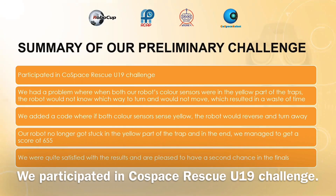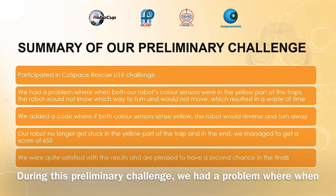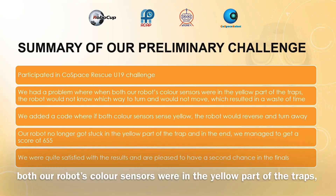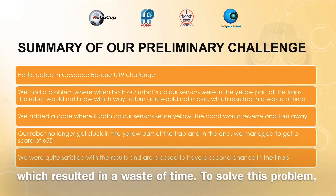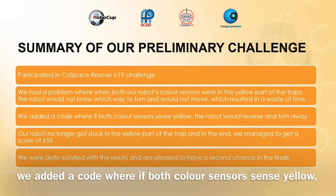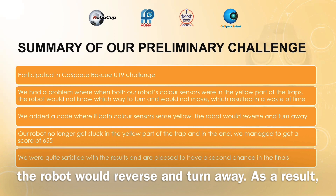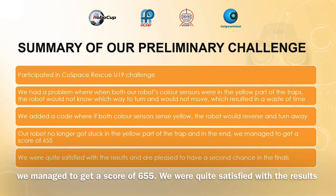We participated in the Cold Space Rescue Under-19 Challenge. During this preliminary challenge, we had a problem where when both our robot's colour sensors were in the yellow part of the traps, the robot would not know which way to turn and would not move, resulting in a waste of time. To solve this, we added code so that if both colour sensors detected yellow, the robot would reverse and turn away. As a result, our robot no longer got stuck in the yellow part of the trap, and we managed to get a score of 6-5-5.